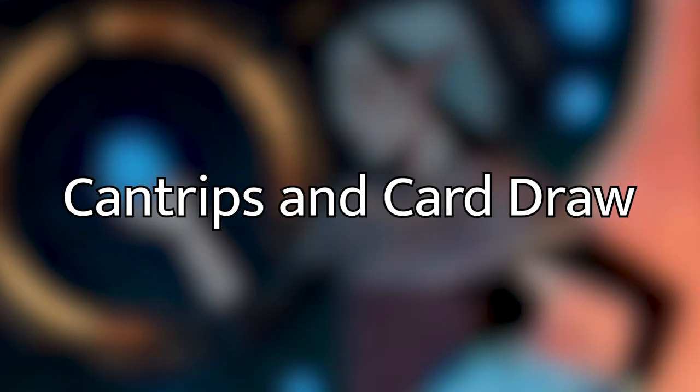Moving on, we're going into some cantrips and general card draw. These are going to be really nice to get off the top of the library because one, we're casting an instant or a sorcery, and two, we get more cards into our hand so that we can potentially draw into another cantrip or a storm card to help us continue the Jadzi chain for minimal mana, just giving us more options.